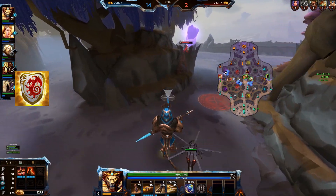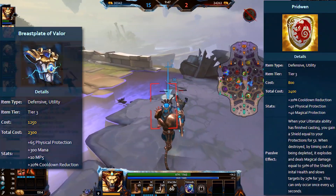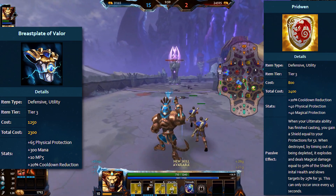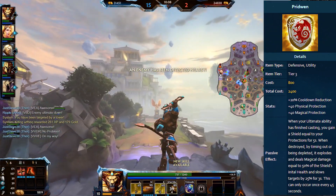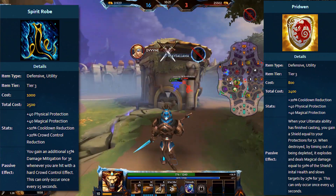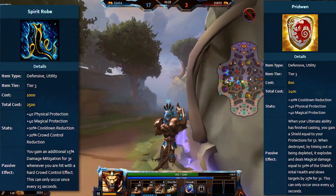That is huge because certain characters that otherwise don't have that much CC will get some extra CC through this. In my opinion, that alone is a fantastic effect because you can apply it very easily without making sacrifices in either direction. Comparing it to Breastplate of Valor, you get the same cooldown reduction for 100 gold more, but you get 40 protections each instead of 65 physical protection, and you get this entire passive on top — which makes Breastplate of Valor look very weak in comparison. Compared to Spirit Robe, same protections, Spirit Robe is 100 gold more expensive, but Prydwen has double the cooldown reduction and comes with its own crowd control, completely offset by the insane passive plus being cheaper.